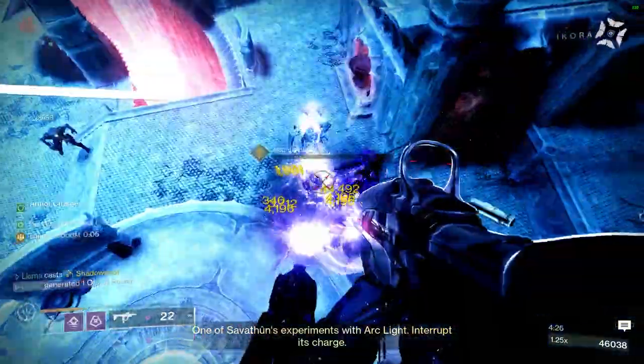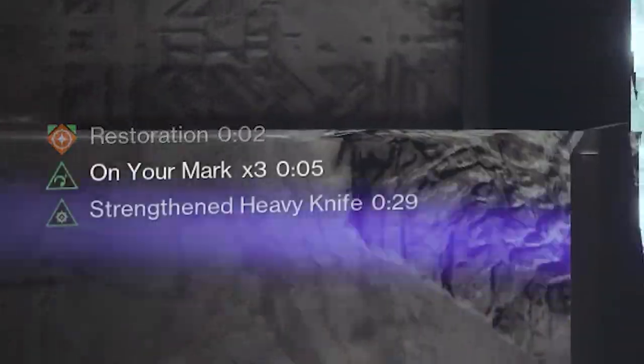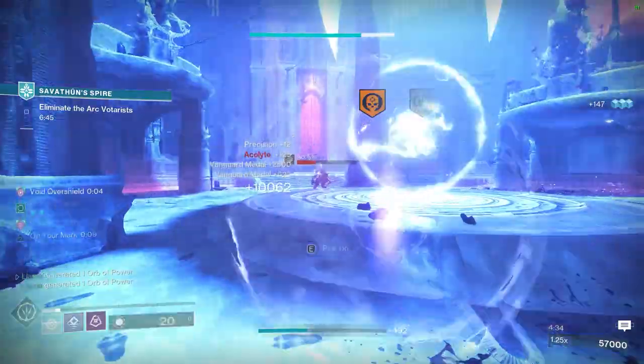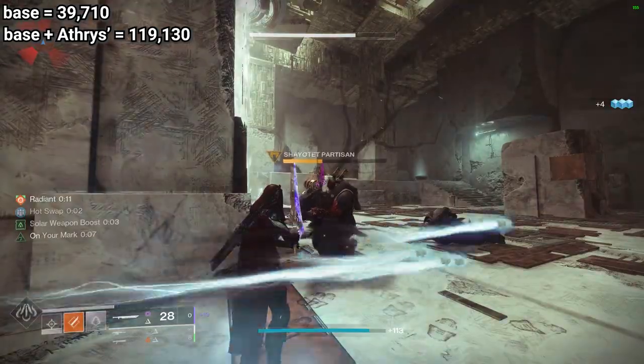In order to activate the exotic effect, you simply have to score three precision hits within two and a half seconds of each other, and you will then gain Strengthened Heavy Knife for up to 30 seconds. This brings the base damage of a throwing knife on a target from 39,710 all the way up to 119,130.